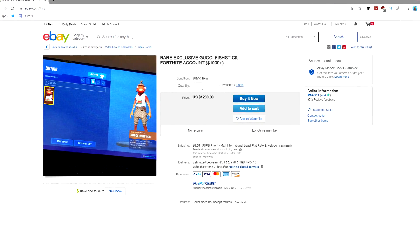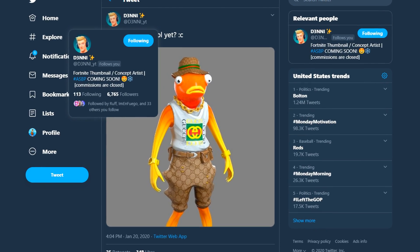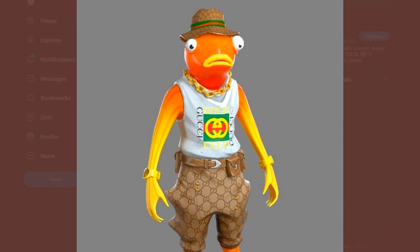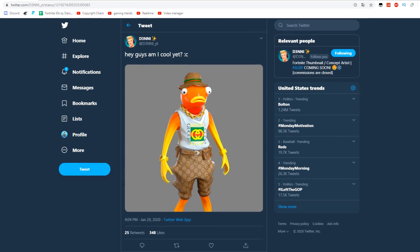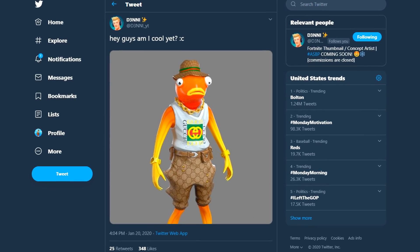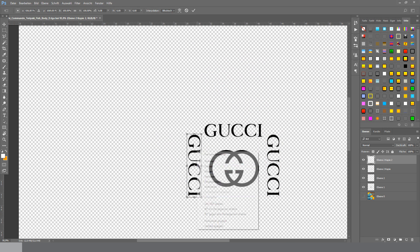So the next concept comes from Danny - right here you can see how it looks. Of course I won't be able to get the chain and the watches in-game. Also the head is different to the normal Fish Stick head, so I will have to work with the normal Fish Stick body and leave out those details. But other than that, I'm going to try and recreate this as good as I can. Right here you can see me change the Fish Stick texture into the Gucci Fish Stick.